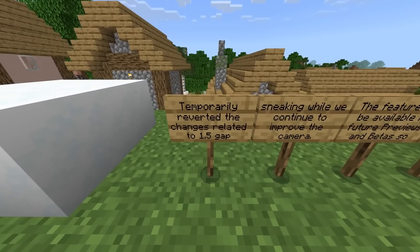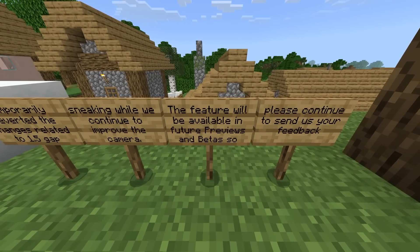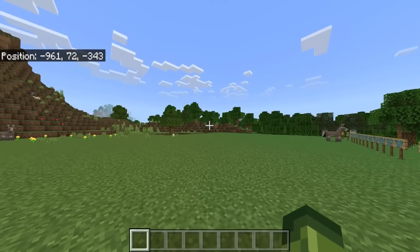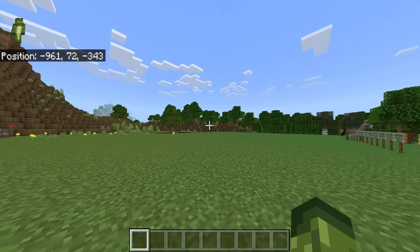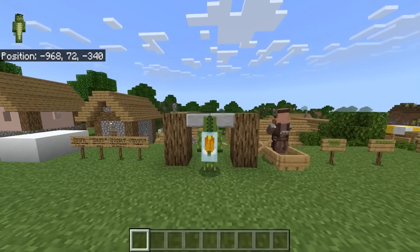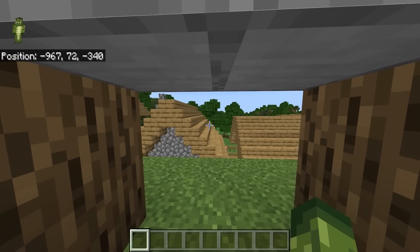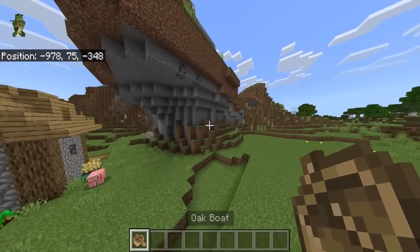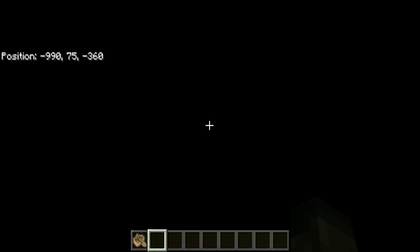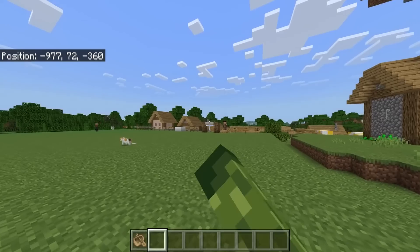Some sad news — they temporarily reverted the change related to the 1.5 gap sneaking while they continue to improve the camera. The feature will be available in future previews and betas, so please continue to send your feedback. When you do crouch, it feels like you can still crouch 1.5 — this is the same animation we've had for the past four, five, or six betas and previews. But if you go over here and try to go underneath it, it's not possible anymore. The developers are not happy with the camera movement, so they've temporarily removed it. I was wondering if that means we can do the x-ray glitch again where you put down a boat in a wall, get in it and glitch yourself through the wall — but no, that's still not working. So you can still crouch to 1.5, but you can't go under slabs.